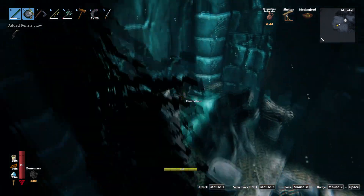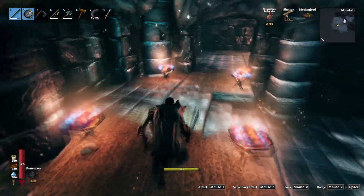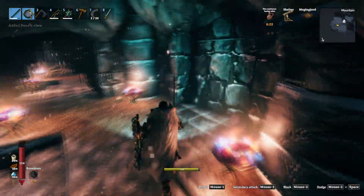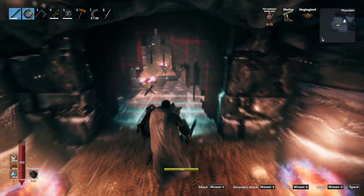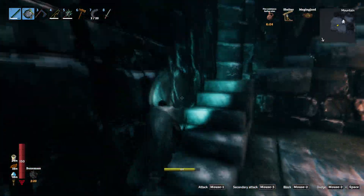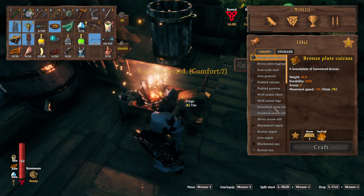Lots of Fenris Claws — that's awesome, that's what I was hoping for! We didn't get as many as I was hoping. I'm at six — I guess that's better than none. Now we've got to check around and make sure everything's done. Oh hey, another Fenris Claw — seven! Seven Fenris Claws is a heck of a lot better than none. We'll come back for the rest of the stuff later. The video is going long so let's go ahead and get out of here and go make those flesh rippers.